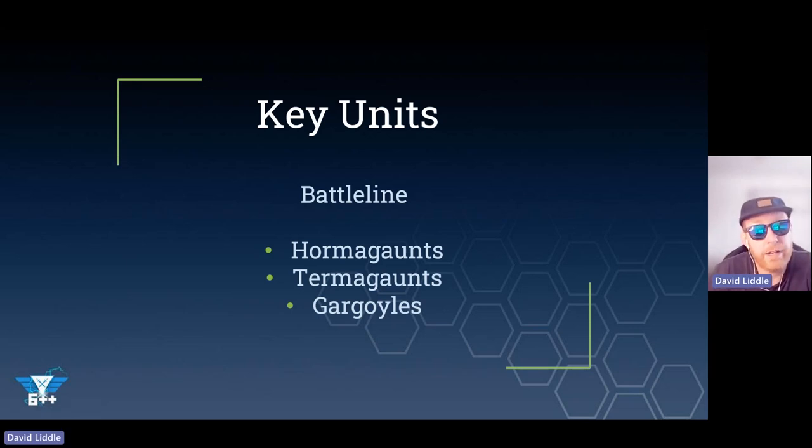Gargoyles are another cool unit - really fast. They can fire and fade: they move around 12 inches, then shoot, then get to do another move of 6 inches. So they just fly across the board like crazy. Again, die to a stiff breeze. But that's what these units are for - you are using these to strategically block your opponent, to stand on objectives alongside monsters, to give you that extra OC. They do a bit of work in that sense. Don't take these to kill stuff. Keep them just to strategically annoy your opponent.